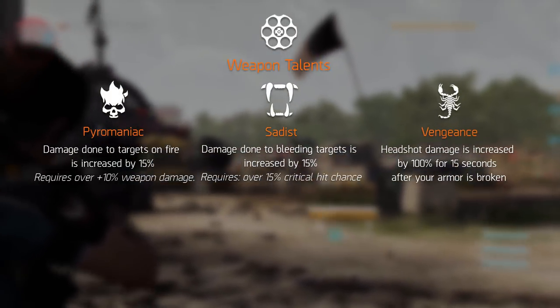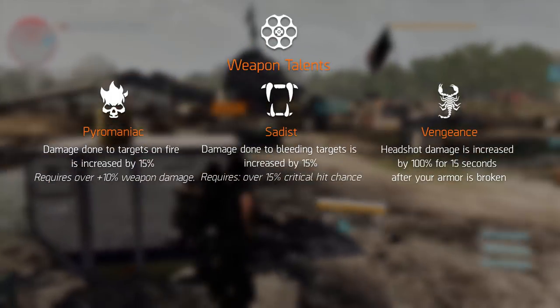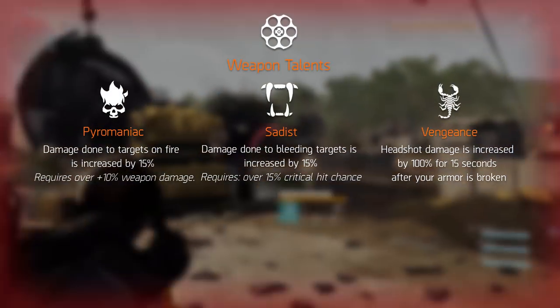Vengeance increases headshot damage by 100% for 15 seconds after your armor is broken. This should stack well with the health damage from assault rifles, but it should also work well with marksman rifles in general.